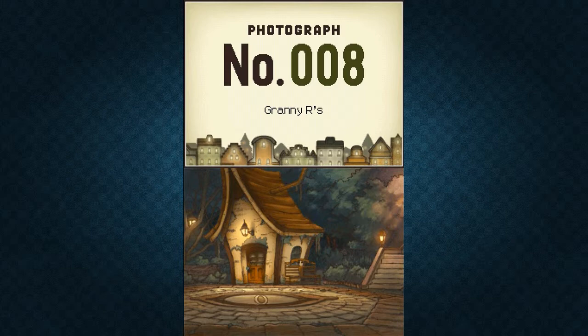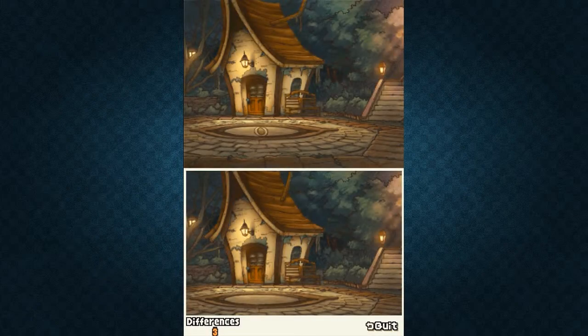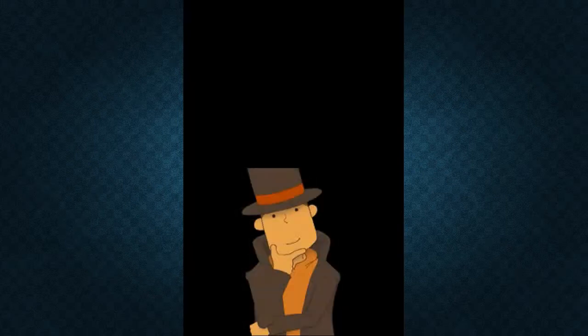So we need to find three things that look a little bit odd. Basically we have two pictures - a top one and a bottom one - and we need to find the three differences. A very clear one for me is right here you have the eye in the middle and it's not actually here in the other. There we go, that is one.